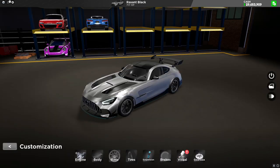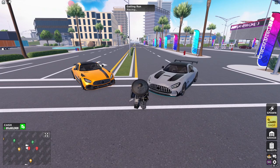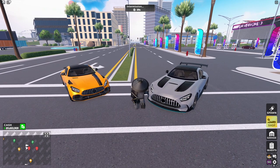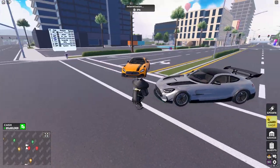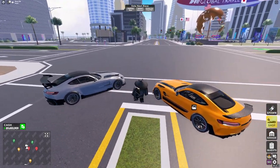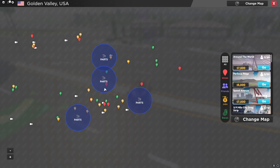There aren't really any new customizations on this car. Here's the difference between them — you get a different grill, hood, and a spoiler, but that's basically it. You can get these both to look pretty similar if you just change the color.